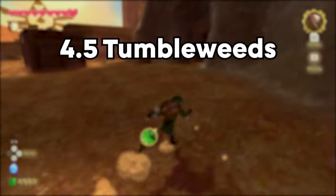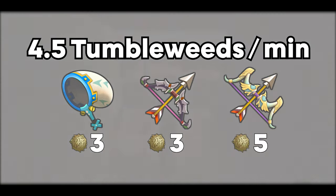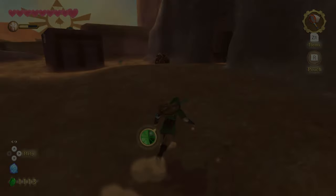On average, you can get about 4.5 tumbleweeds per minute, meaning you'll have all the necessary tumbleweeds needed for your items in less than 3 minutes. Enjoy the content? Check out my other farming videos, only if you want to. I'm Bibin, and thanks for stopping by.